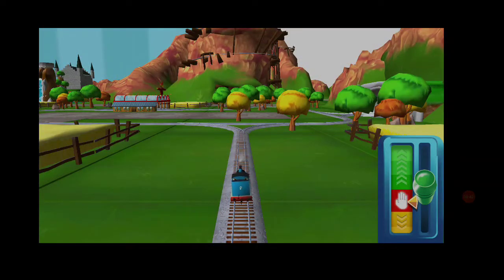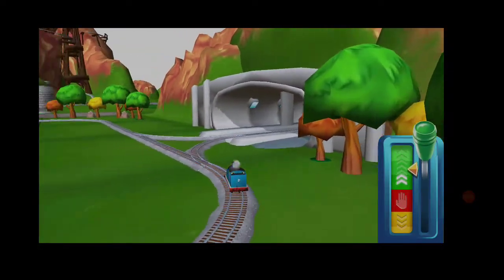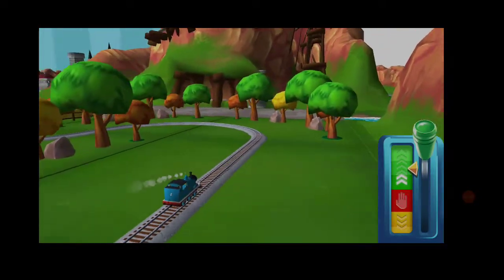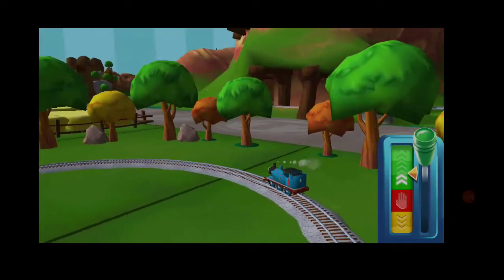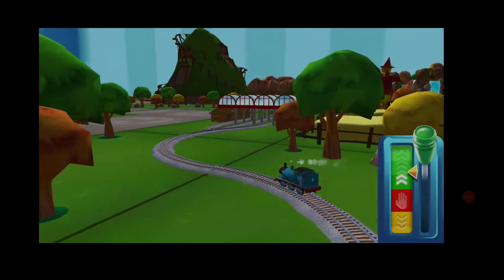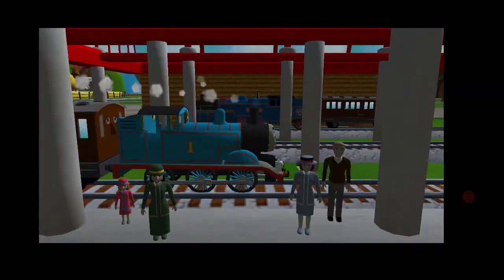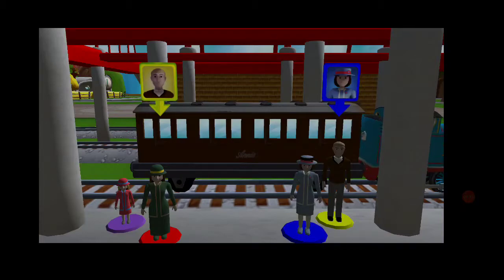All the engines are very happy to see you again. Let's get into the carriage. Drag each of them to the square with the matching colour.